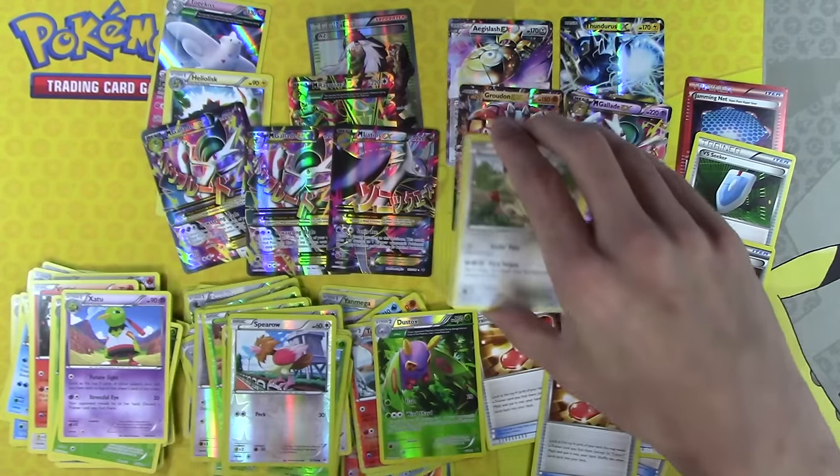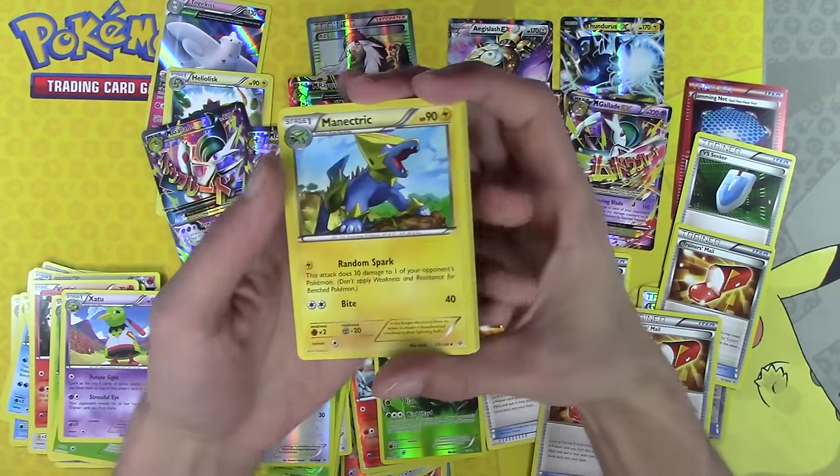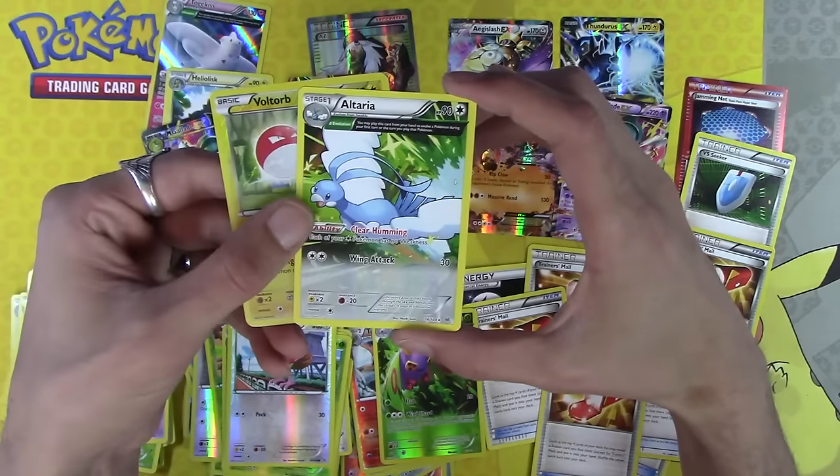Last chance at a sixth Trainer's Mail? Manetric, Mega Turbo, Tropius, it's not gonna happen — Voltorb, and Altaria.